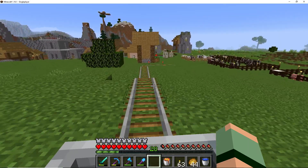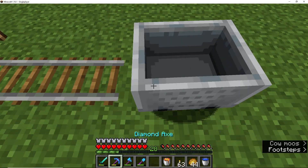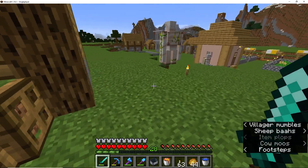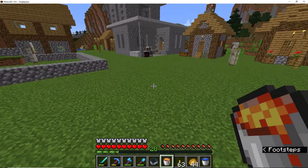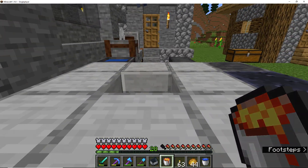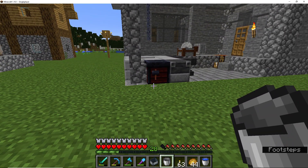When we start working on other villages, we're going to have to have mini bases there, because here we can just run back home and grab what we need — it takes about two minutes to get there and back. But when we start working on the other ones, we're going to have to actually go get this stuff. Okay, now we have our lava, and that should provide enough light that nothing will spawn on it.